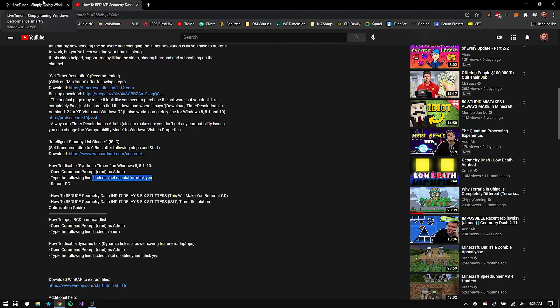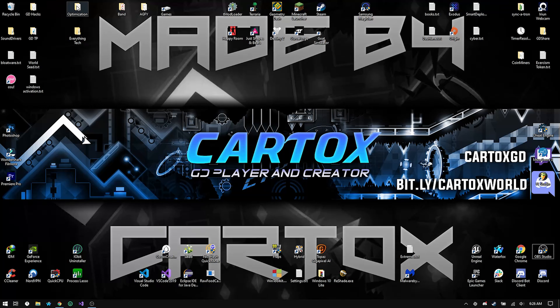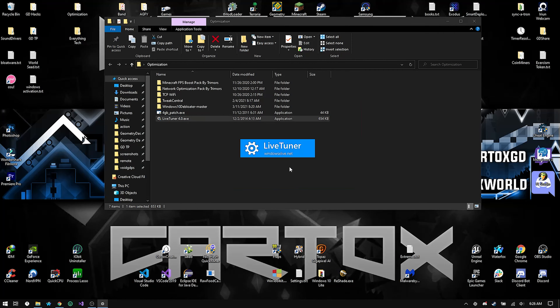What you want to do is hit download on LiveTuner — I've already done this and installed it, so go ahead and get on with that. Once you have it extracted, you'll be prompted to proceed.